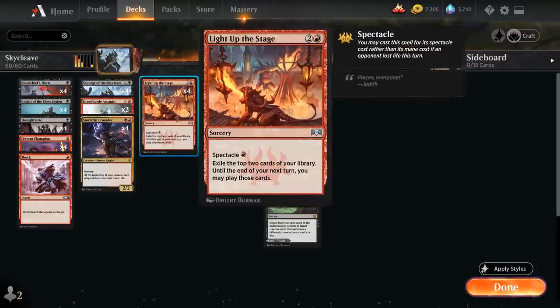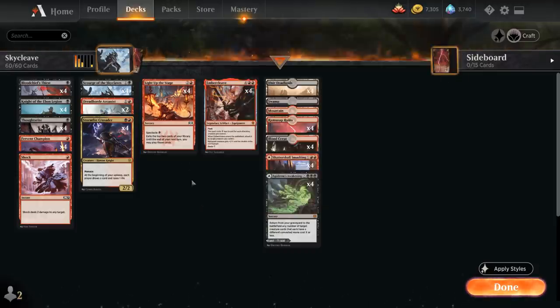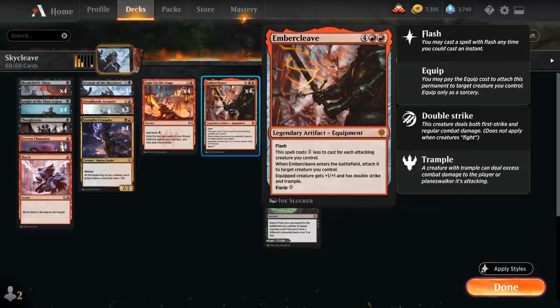At 3 mana we've got Light Up the Stage, which we're often going to cast for just a single red thanks to Spectacle — we get to exile the top 2 cards of our library and until our next turn we can play those cards, so that's another nice bit of card advantage. And then we've got our 4 copies of Embercleave. Four copies might be a little bit excessive and probably not optimal, but it's just a lot of fun to combine it with Scourge of the Skyclaves and I just want to maximize that interaction.